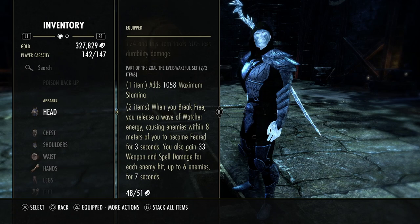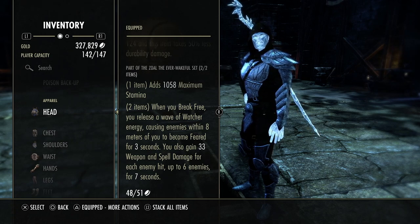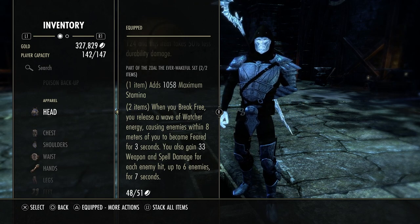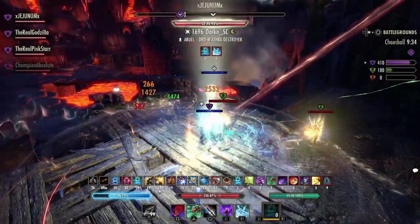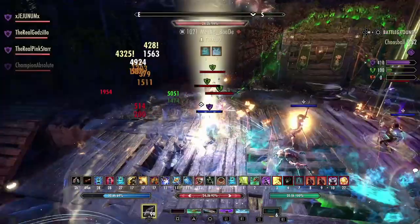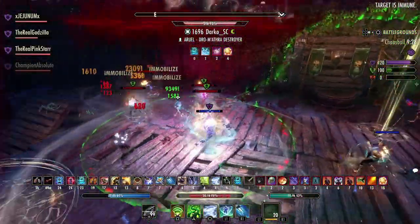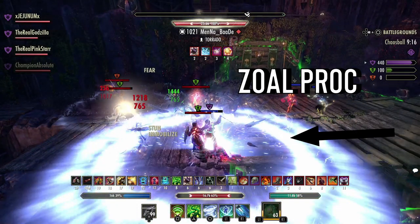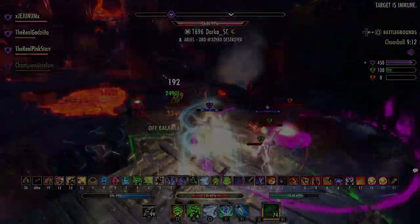For the Necromancer, you have access to Bone Totem, which really isn't that great. Most of them will use Flame Reach, but that's not going to be good in outnumbered scenarios because it only focuses one person. So whenever you start getting pressured and you get stunned and break free, this set procs, you're getting a little bit of weapon and spell damage, and you're also stunning people and fearing them in an area of effect around you. It's also good for anti-gank, especially since there's a lot of bombers and gankers right now — it's going to stun them immediately as soon as you break free.